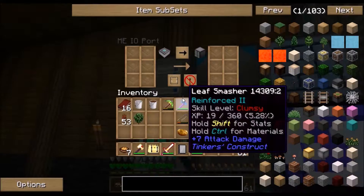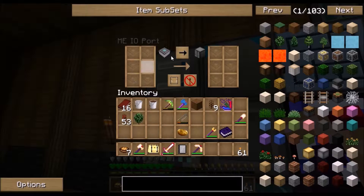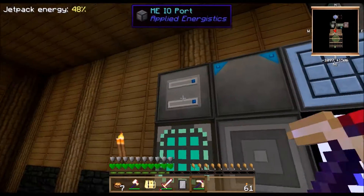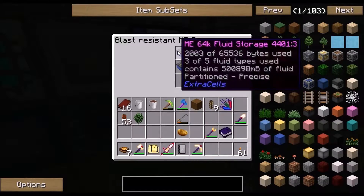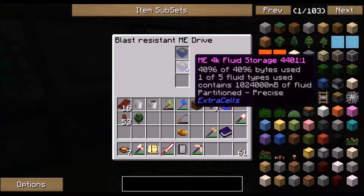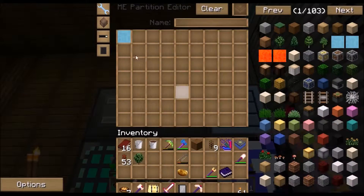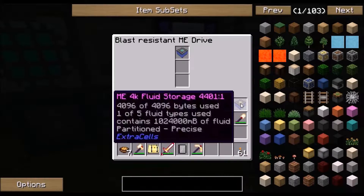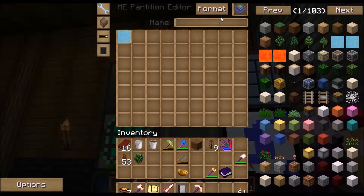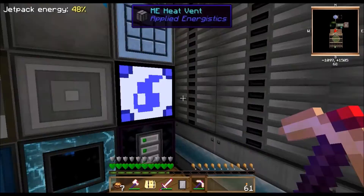I also added a partition editor and an IO port. The IO port lets you put a storage drive in and it will transfer over to your system. I was trying to fix water going into the cell when I didn't want that. I wanted only water to stay in this 4k drive so I'd have exactly one kilo-bucket of water at all times. I partitioned it - it's basically a blacklist/whitelist system for your storage drive. I whitelisted water on my 4k drive, then blacklisted water from the other drive.